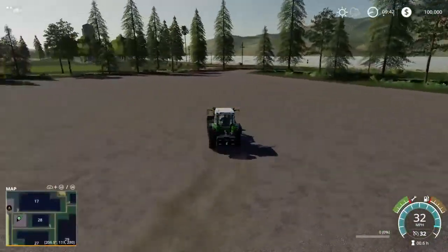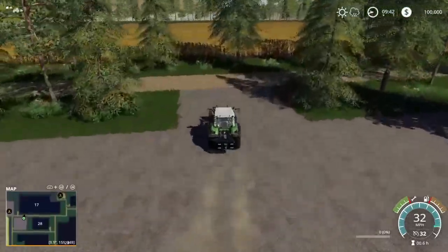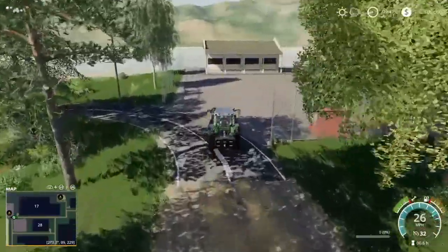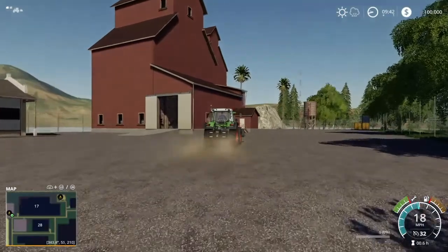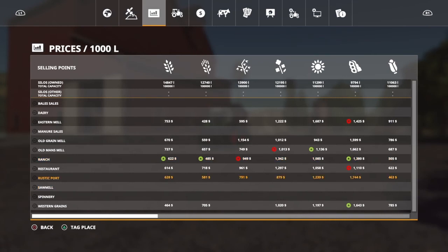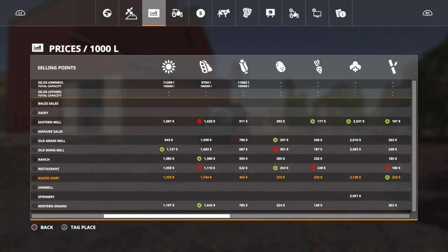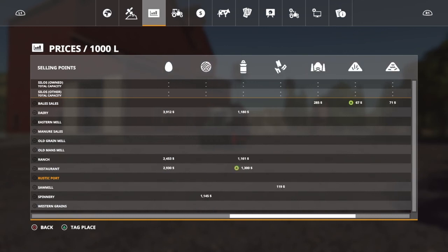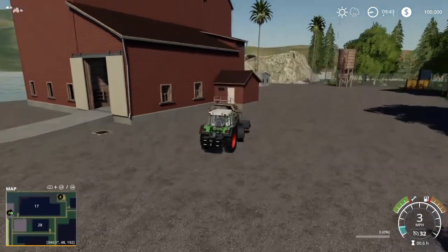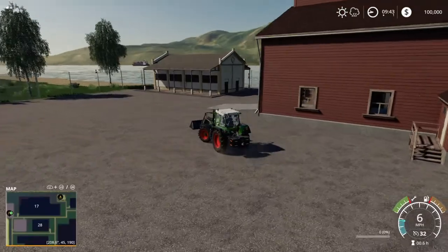I just wanted to show you this one more pad right here — really really nice and big. Kaz64 definitely mentions in the description that if you're into multiplayer, this is a great map for that. Lots of opportunity to build your own farms. But this right here is the Rustic Port. Let's take a look at prices — it's going to take all your seven regular crops, potatoes, sugar beets, cotton, sugar cane, and straw also. You just pull through the building.